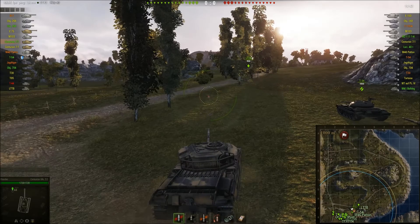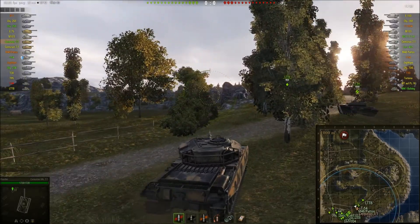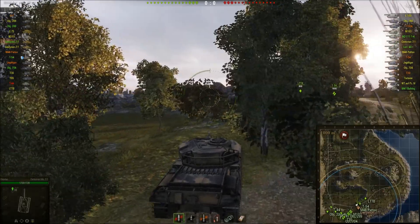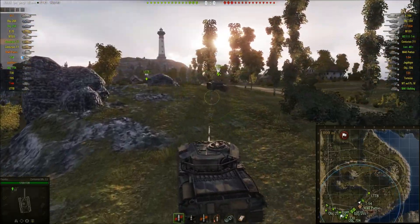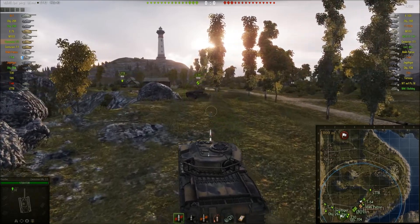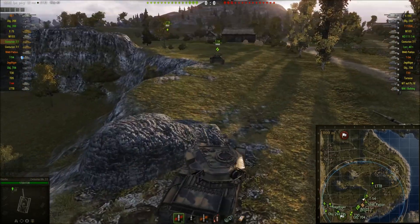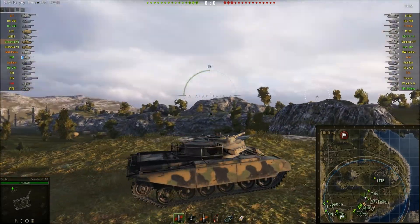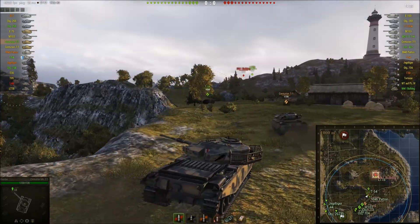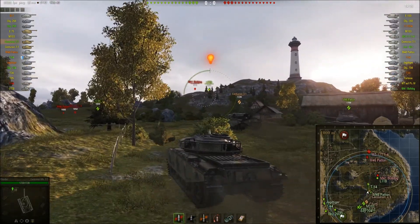It's got a little bit less penetration on this one. I think the penetration is around about 220, 225. It goes up to about 250 with gold, maybe a bit more, and around 40 with HE. It does about 230, 240 average damage per shot, but it's doing that every 4.5 seconds, whereas the other one is doing around 390 every 10 seconds, which is good.